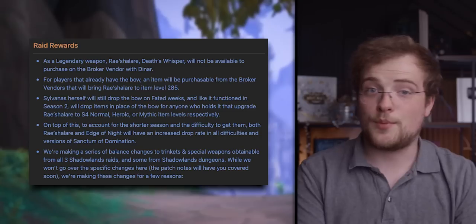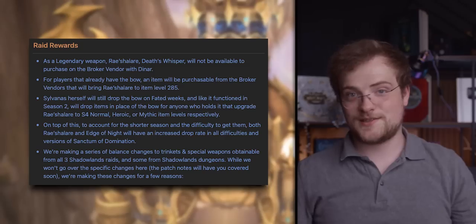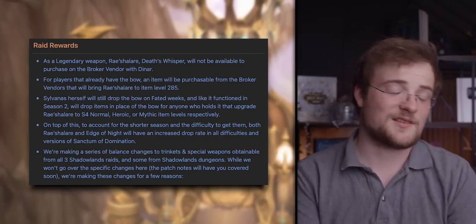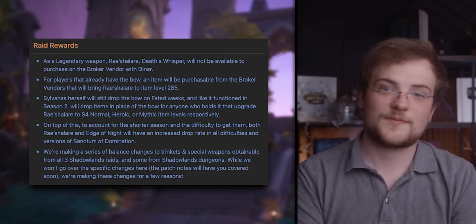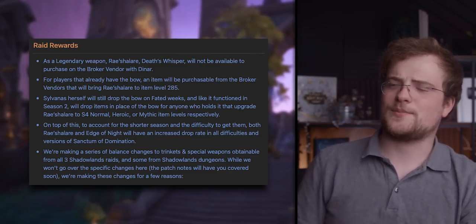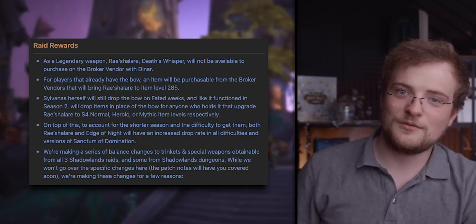Finally, the Sylvanas legendary bow cannot be purchased with Dinars — that new deterministic currency system we covered a little while ago for season four, another new experiment Blizzard are doing. But it and the Edge of Night weapons are going to have a higher drop rate. Blizzard are also doing a balance pass on trinkets and weapons — I believe the Inscrutable Quantum Device is finally being looked at.